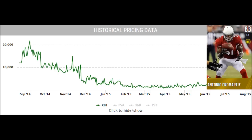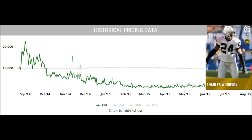What you want to do is sell the card as close to its highest selling price as possible and then buy it back later if you want to use it, or just completely upgrade. The next card is gold Charles Woodson — he started around the same price, right around 10k. His price peaked a little early, right around the beginning of September, and then again a very steep drop-off not too long after.